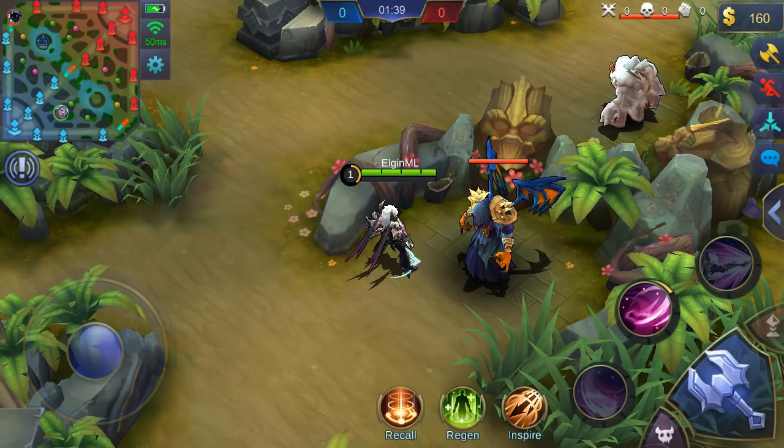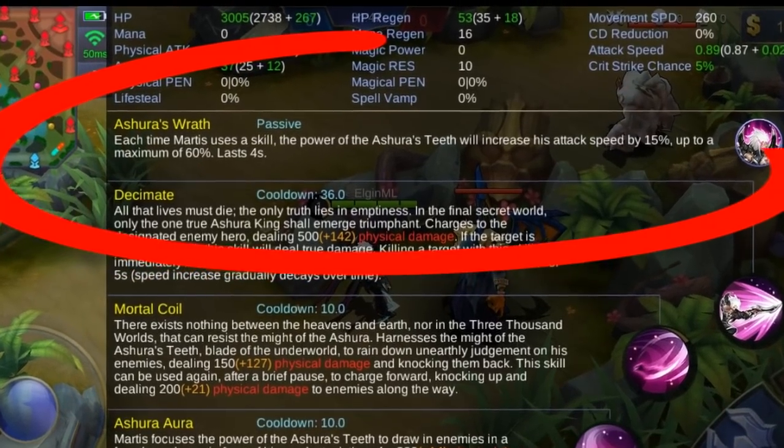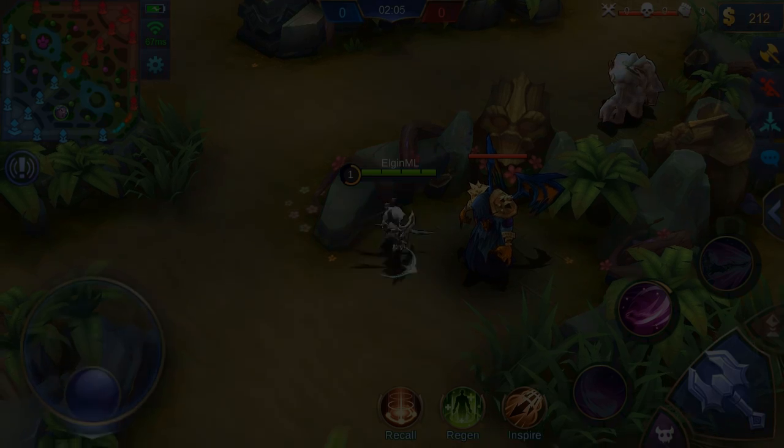Hey guys, what's up! We're here to check out the skills of the new hero Martis. First let's check out his passive skill, Azura's Wrath. Each time Martis uses a skill, the power of the Azura state will increase his attack speed by 15%, up to a maximum of 60%, and it lasts 4 seconds. So basically it goes up to 4 times — let's check it out in action.